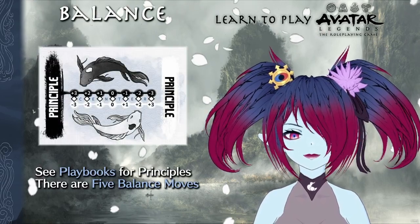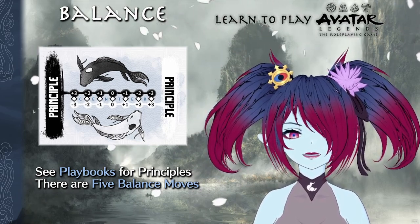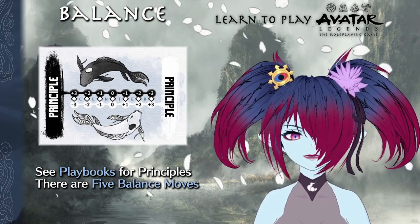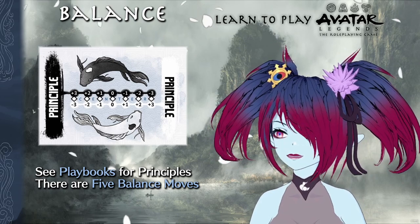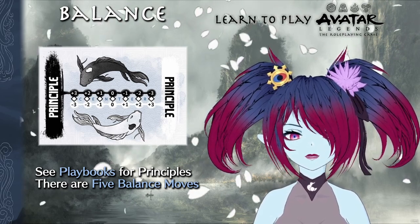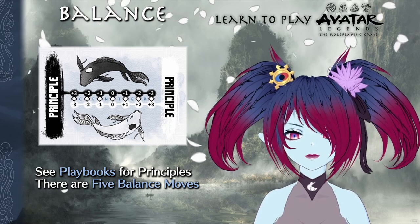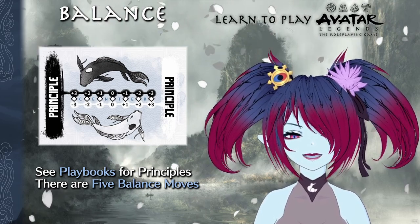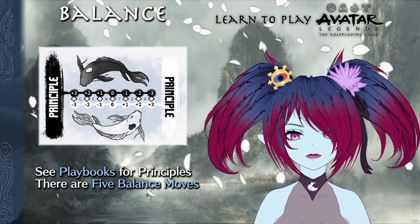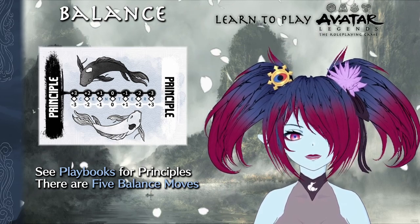Next is balance. Balance is something every PC has — it's a dual track that represents your progress towards two principles. These principles are typically found in your selected playbook and are meant to be opposed to some extent. The balance track is best tracked with some form of movable marker. As you move towards the left or right principle, your score with each principle raises and lowers appropriately. Should you ever exceed the track — go over plus four or minus four — then your center shifts towards that end of the track and the track resets. The balance track is both a narrative tool and a pseudo health bar; you ultimately decide how much your current balance affects how you roleplay your character.